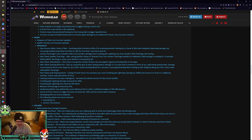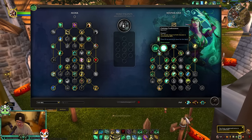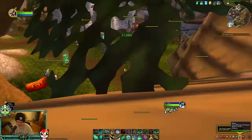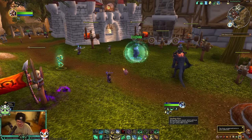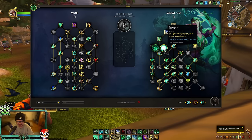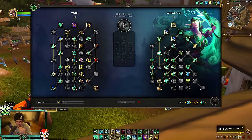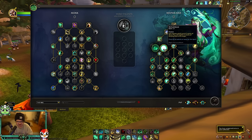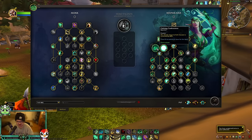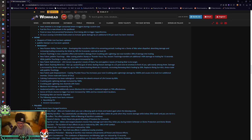Refreshment is a reworked talent: Life Cocoon now grants five stacks of Mana Tea and applies two stacks of Healing Elixir to the target. It's on a choice node with Common Coalescence. Life-cocooning a target gives them two charges of healing — 15% max health when dropping below 80% — plus all the HoTs. It's a tough choice node because you lose the 80% absorption on Life Cocoon. I'd probably still take Common Coalescence, though Refreshment is nice for preemptive damage, especially in PvP.